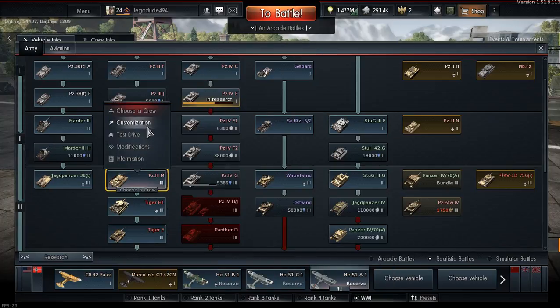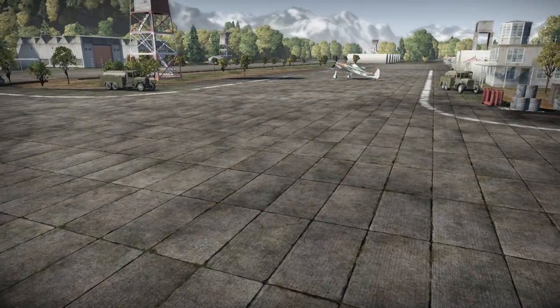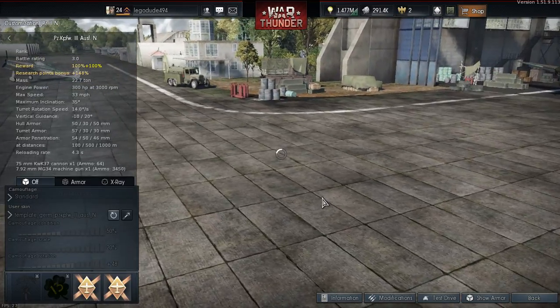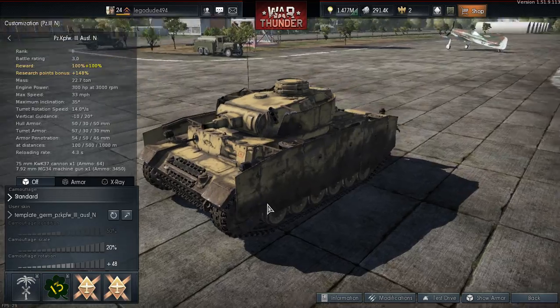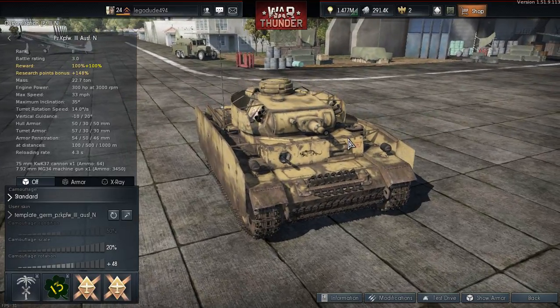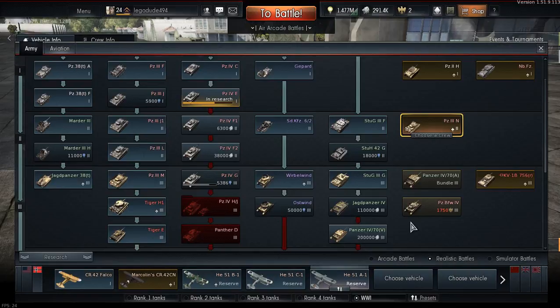I got a Panzer III N skin. Let me check customization. Yeah, so it's now this - it doesn't look much like a skin but it is. As you can see it's got the numbers there. It's no longer in the strange neon green that I had.